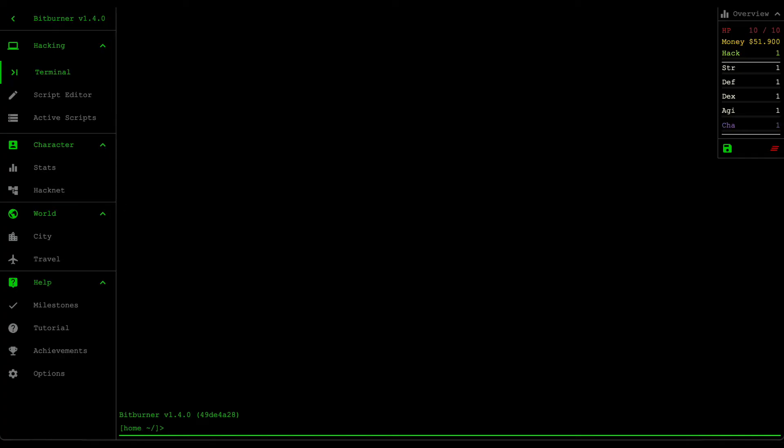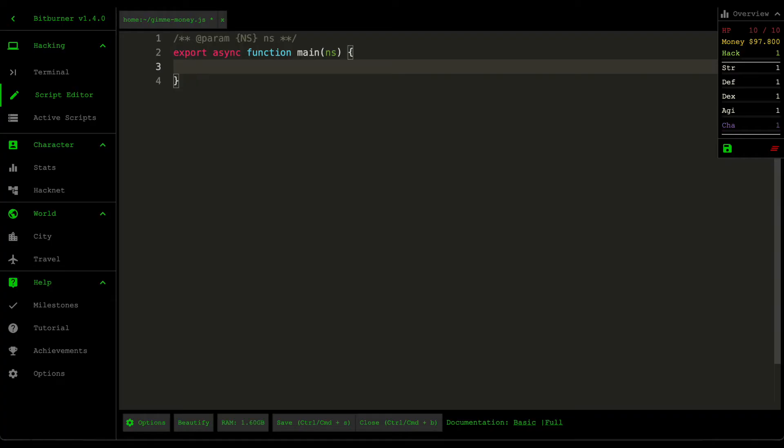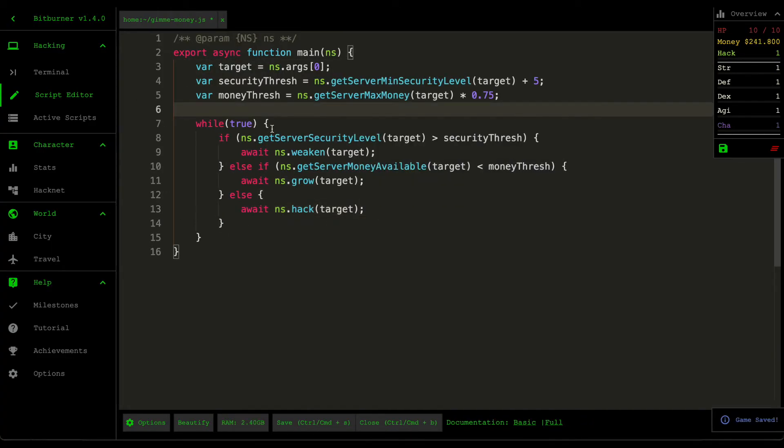Whenever I start, I need to create two scripts. The first one is called the 'gimme money' script — what this script does is it's going to give you money, that's it. It's pretty self-explanatory, so I'm just going to write it up and then explain what it does afterwards.